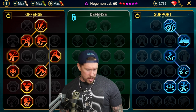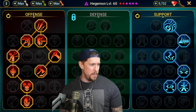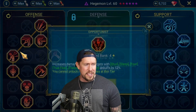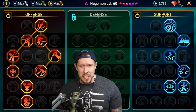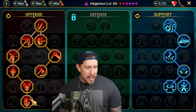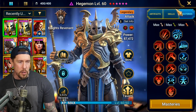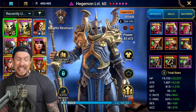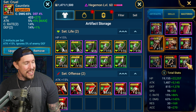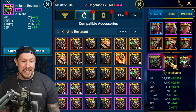I would go with these masteries pretty much no matter what on Hegemon, regardless of how I'm building him. Go down Ruthless Ambush, Cycle of Violence — since he's always going first, no one's going to set him up with a stun, so Cycle of Violence is the way to go — then down to Helm Smasher. Picking up extra accuracy is always good too. Attack percentage on the boots and chest, crit damage on the gauntlets, attack on the banner, crit damage on the amulet, and attack on the ring.